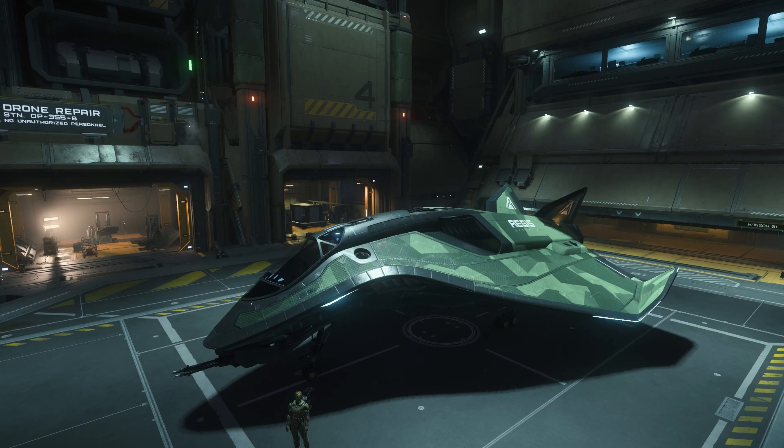When you buy a MISC Fury, you get a free Aegis Avenger Titan to go with it as a loaner. That's really cool — this was the first ship I ever owned in Star Citizen, the first ship I pledged for. It's kind of one of my favorites. It's a pretty good all-around ship. Nice little bonus there. Get yourself the Splinter livery at Area 18 — I think it looks really good in the Splinter camo.